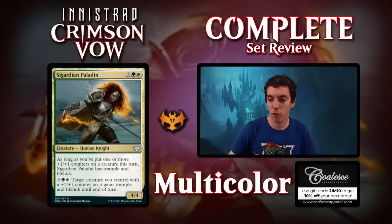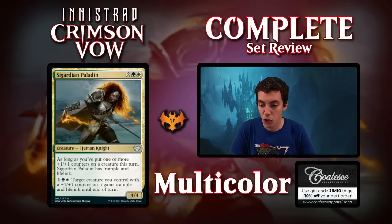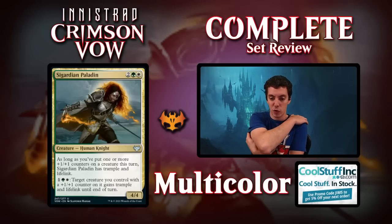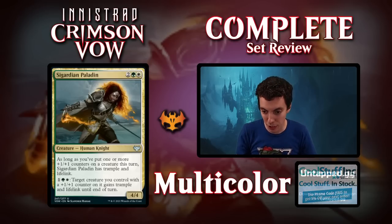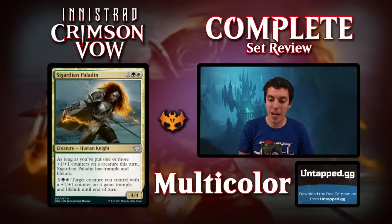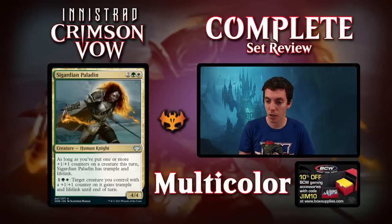Moving on to Sigardian Paladin. 4-mana for a 4-4. As long as you put one or more +1/+1 counters on a creature this turn, it has Trample and Lifelink. This is your Selesnya Signpost Uncommon — very, very good card on rate. 3-mana to give a creature you control with a +1/+1 counter on it Trample and Lifelink until end of turn. If you untap with this card, you're probably going to win. Just a super, super busted Limited card. Really, really, really good. Constructed? No. Limited? Yes. Bomb, bomb, bomb Limited card.